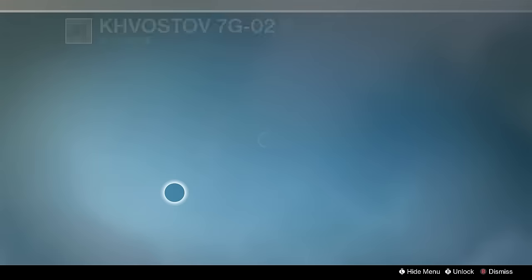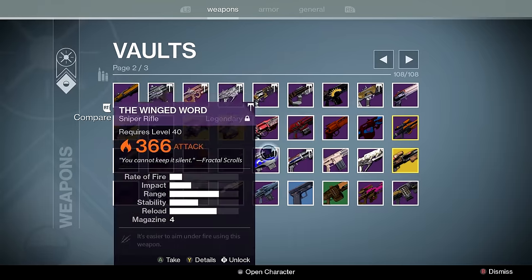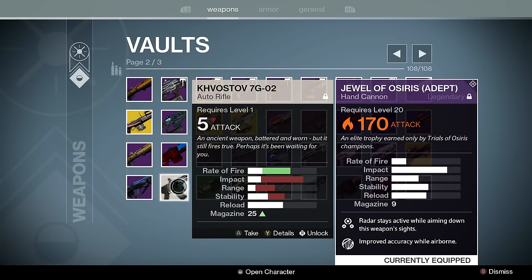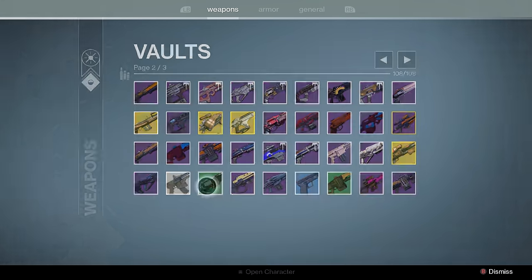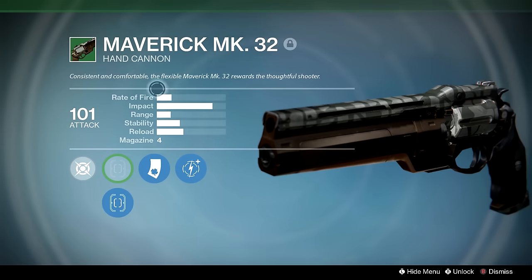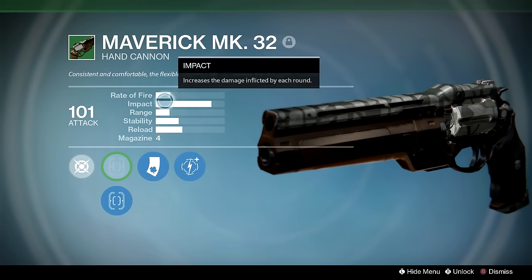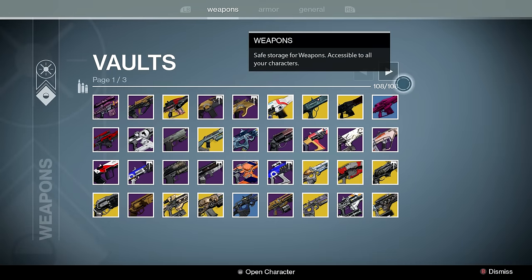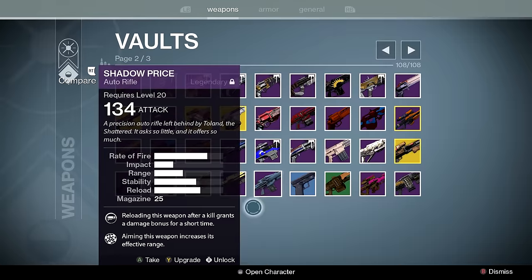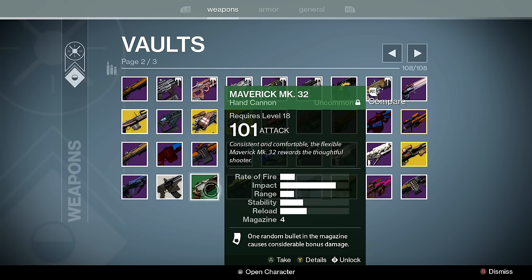Original Kvostov — I used to use this in year one Rumble all the time trying to outplay people who used Last Word and Thorn. They released a new version but frankly I don't even want the new version. The OG Kvostov is where it's at since the new one can't compete. Look at this — four bullets, one of them is a Lucky Round. This is the only gun in this archetype that can get this. You could also get Braced Frame and Feather Mag with Lucky Round in the Judith D archetype and bring it down to four. But I kept this because now that you can't even pick up green engrams at max level, I'm never going to see this again — so it will never get deleted.